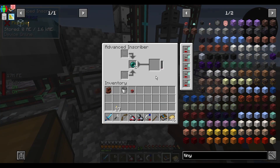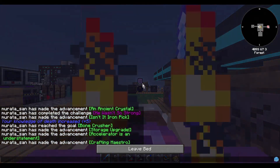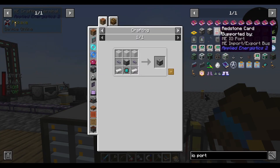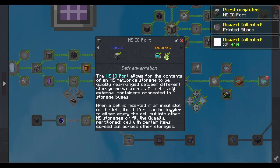Also more ender dust. Burning bed. I'm getting so much storage stuff done! Well, this is complex. MEIO port — that's when you want to move stuff from one cell to another, right?